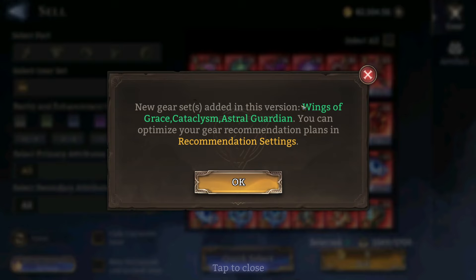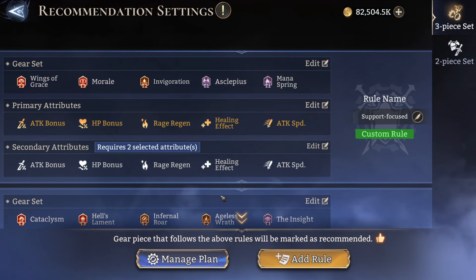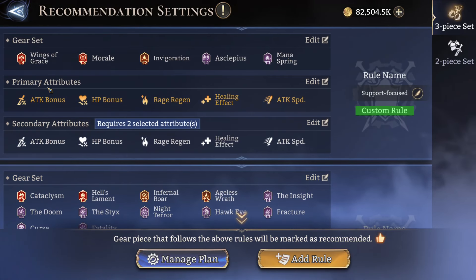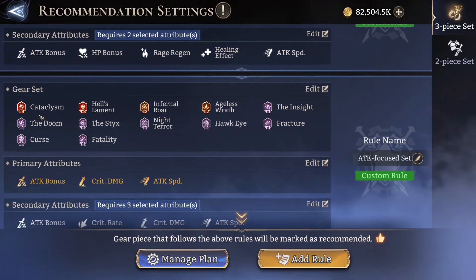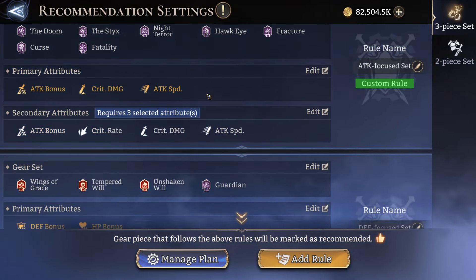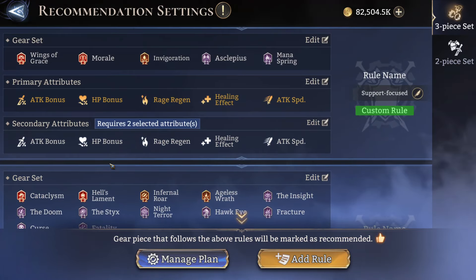The new gear sets have been added and they're actually prompted — it's Wings of Grace, Cataclysm, and Astro Guardian. You can optimize your gear recommendation plans in the recommendation settings. Wings of Grace is actually similar to Invigoration, so I've added it into the pool with all the Invigoration sets. Cataclysm is a DPS set so I've added it to the DPS group.